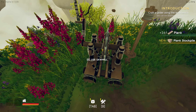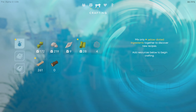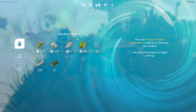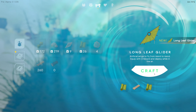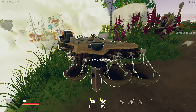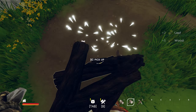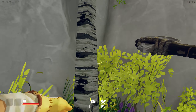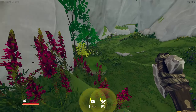Plank stockpile. Craft a glider — okay! How do I do that? Learn this recipe. Okay — Longleaf Glider, nice! Let's stash the other things in our stockpiles. I can't wait to try the glider. Seriously. You might not notice from my voice, but I am kinda excited.